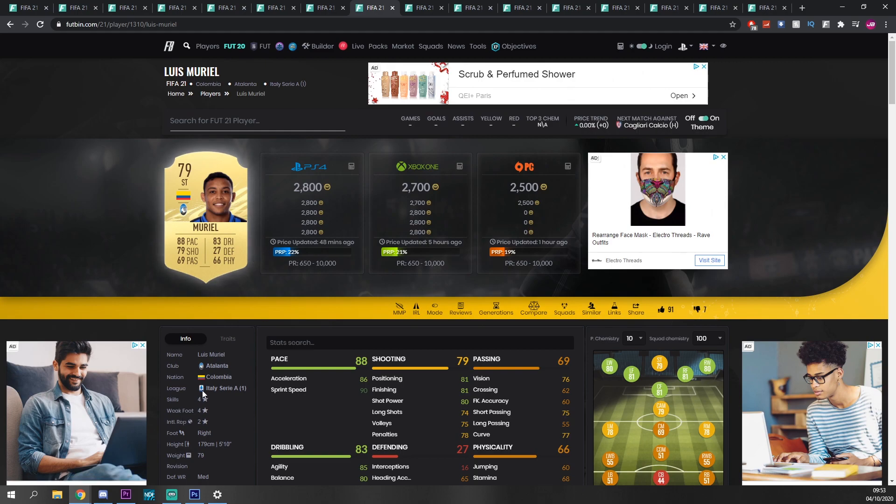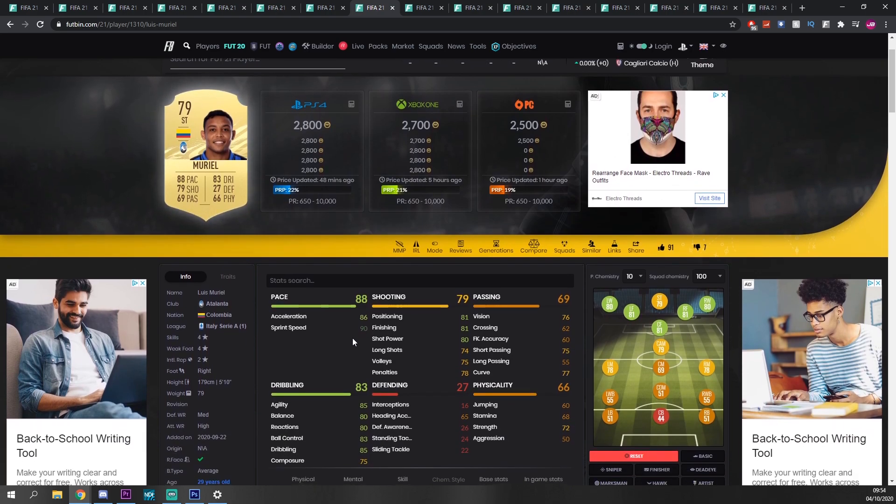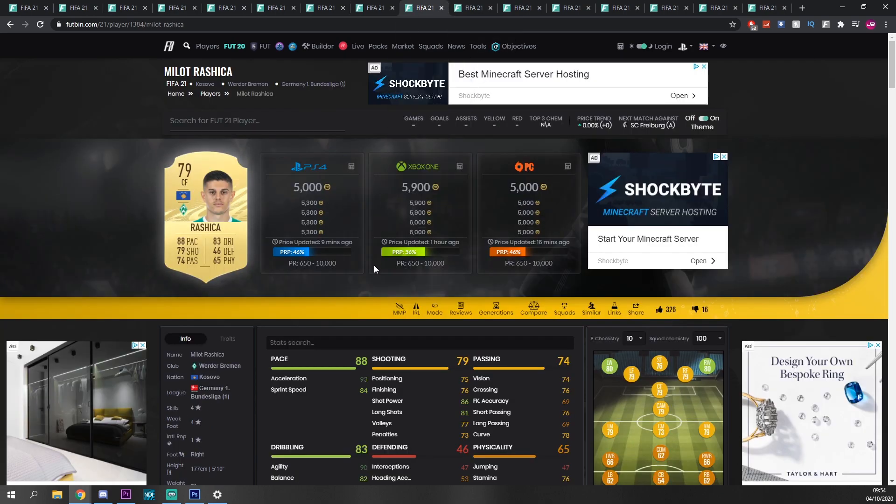Next one — another Serie A player, four-star, four-star once again — Louis Moriel, just under 3k. Very nice dribbling, very nice shooting, and fairly nice pace as well. I reckon this card will be decent to use, maybe even in a starter squad. With him being Serie A he should be fairly easy to link. Stamina might let him down and he may have to be subbed off for one of these super subs if he did start, but I reckon it'll be a fairly decent card.